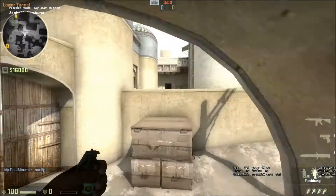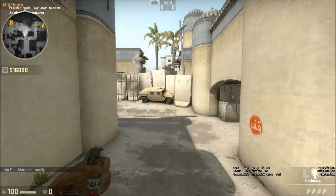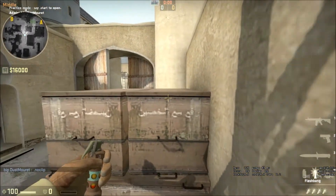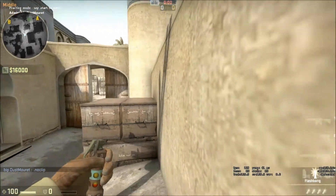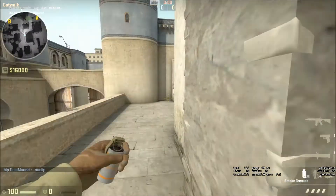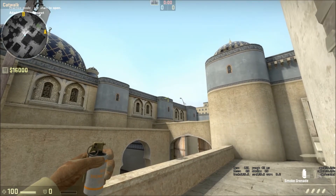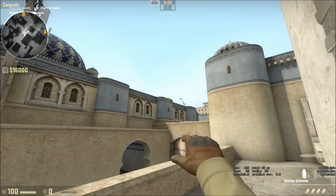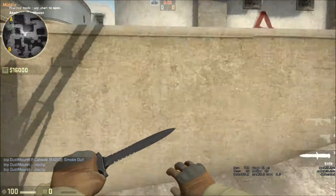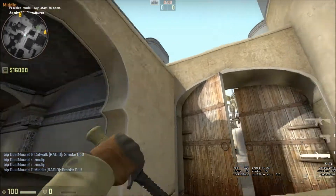The other important B smoke — useful when executing B or even faking a B split to then work cat and long — is smoking off CT spawn. There are two ways to throw it: from behind the Xbox, where you have good cover, or from up on the catwalk. From catwalk, line up on the ledge, point your crosshair up and line it with the window on the top of the structure, and it will bounce and smoke off CT spawn. From behind Xbox, aim at essentially the exact same spot and throw.